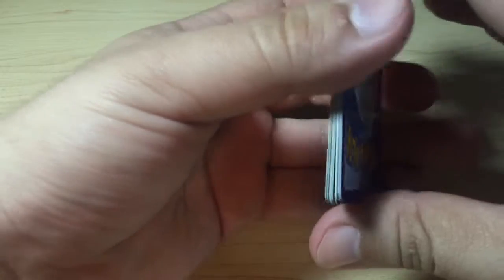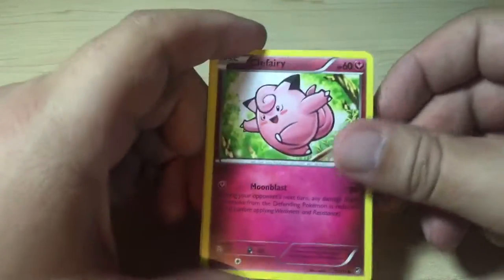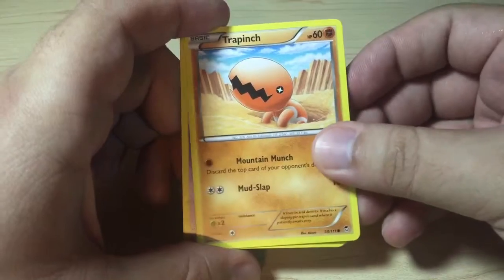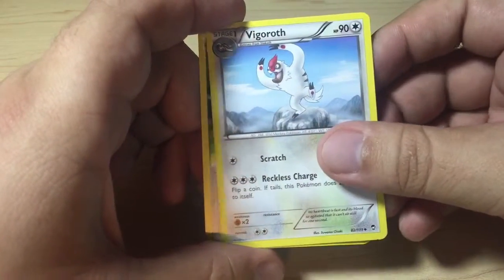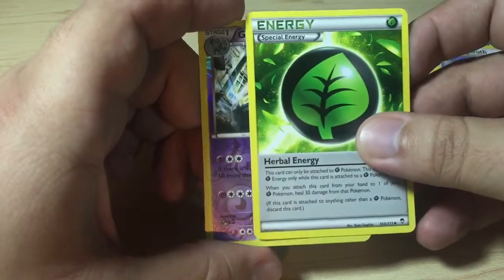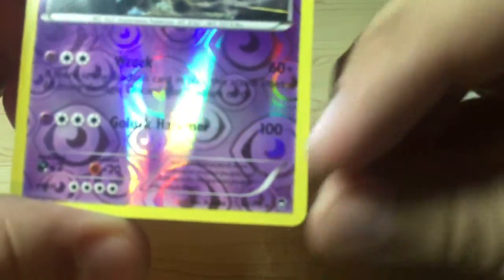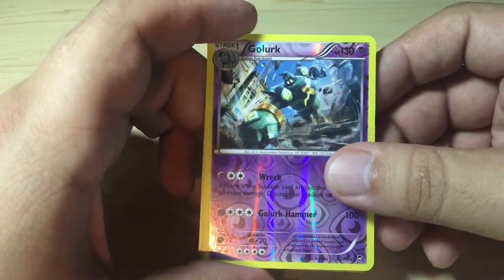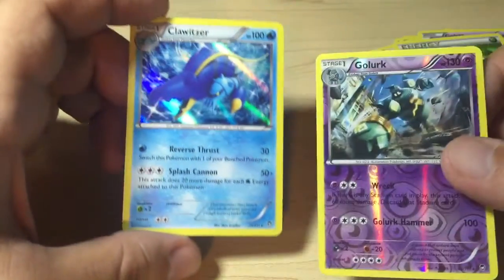I was so excited to get these packs today. Here's what we got: Clefairy, Torchic, Nincada, Trapinch, Golite, a Jaw Fossil Trainer card, Vigoroth, and a Special Energy — Herbal Energy. The Reverse Holo is a Golurk Rare card. Nice Reverse Holo Rare card. And for the rare, a Clawitzer Holo card. Wow, these guys look beautiful.